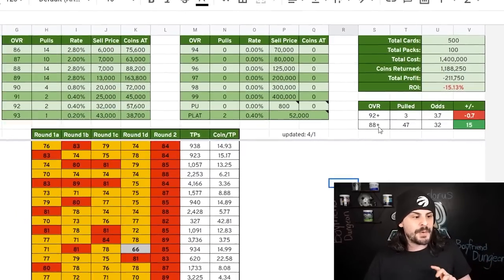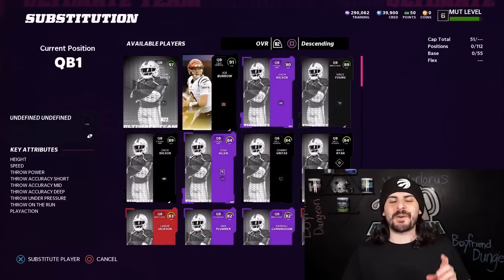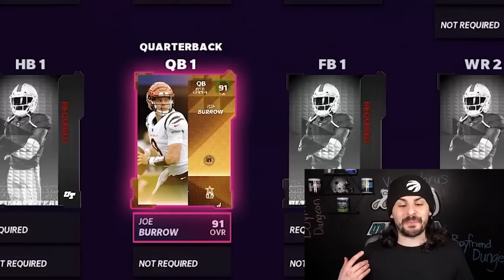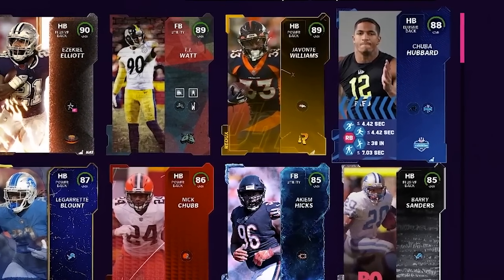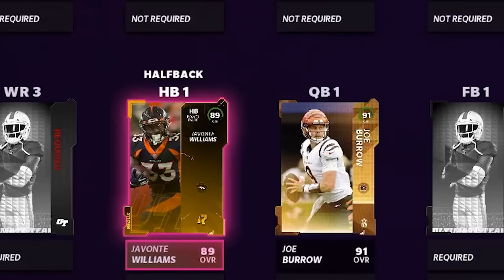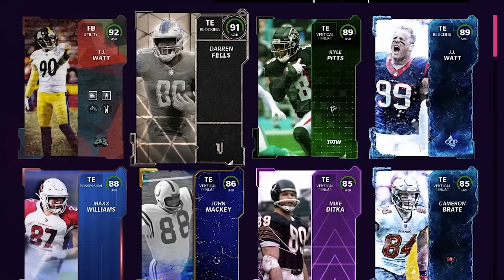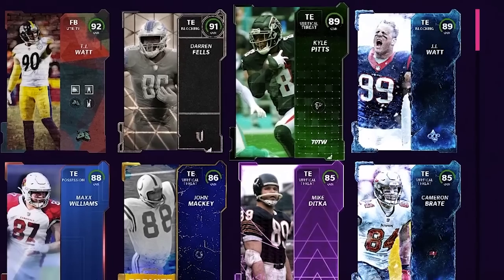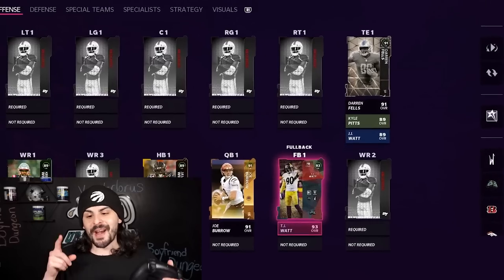We did get some nice pieces — a couple of 92 pluses, a bunch of 88 pluses. It's time to assemble the team. Any unused players from the Pro Fantasy Packs we'll put into sets to build a few more players. We're going to start with our quarterback: QB number one is 91 overall Joe Burrow. Running back will be Javante Williams — we could go with Javante Williams or Chubba Hubbard, both pretty good, but we'll go with Javante. At wide receiver number one, our best option is Christian Wilkerson.